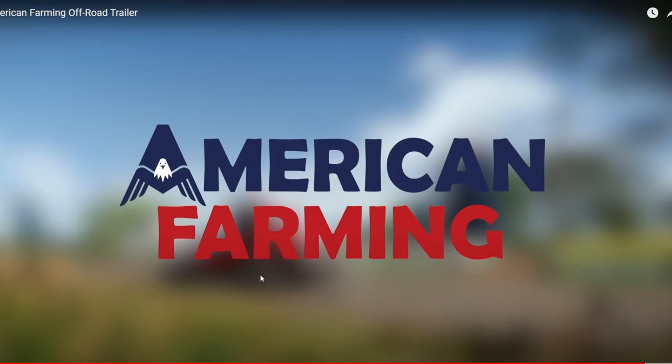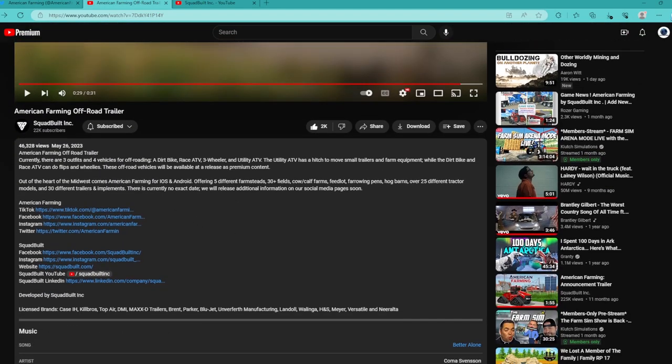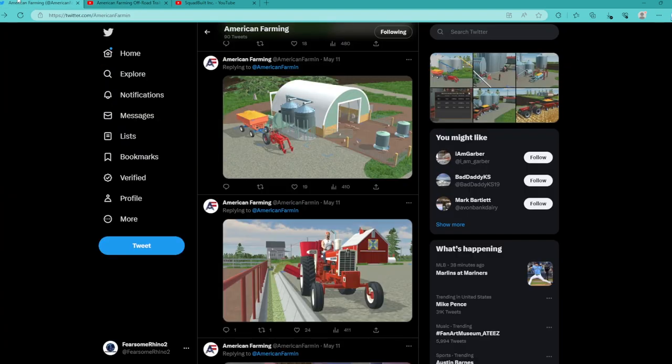They did really well making the entire off-roading pack. I think they did an amazing job with it. In more detail — currently there will be three outfits and four vehicles for off-roading: a dirt bike, a three-wheeler ATV, a utility ATV, and a race ATV that can do flips and wheelies. It looks like the utility ATV will be the one you use more with farm equipment, which is going to be interesting to play with.